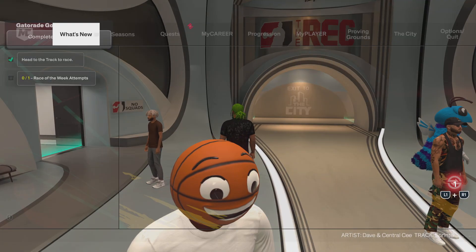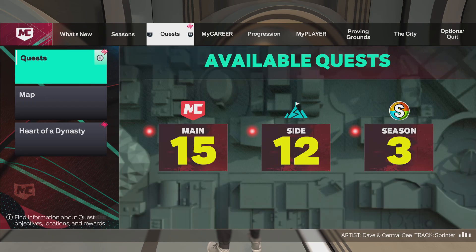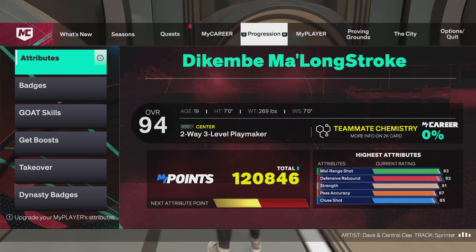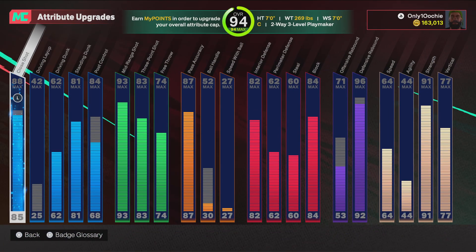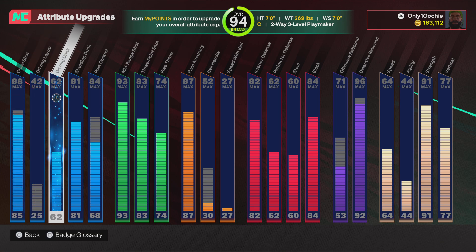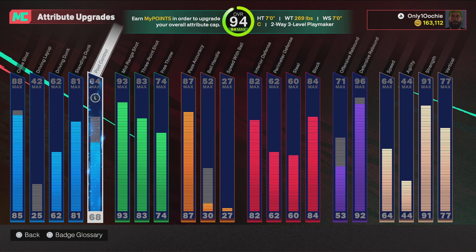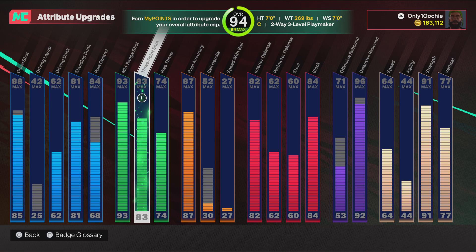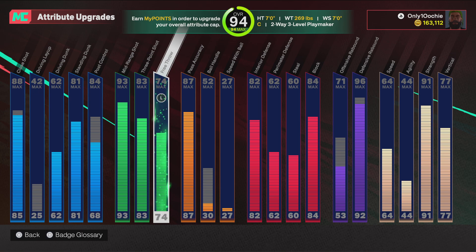Hey everybody's been asking me what's my big, what he look like, so I'm gonna get out of the game. People gotta respect you — 83-3 ball, they gotta respect you just as well. Free throw 74. I used the KD for this build; I feel like KD got a pretty good free throw for him.